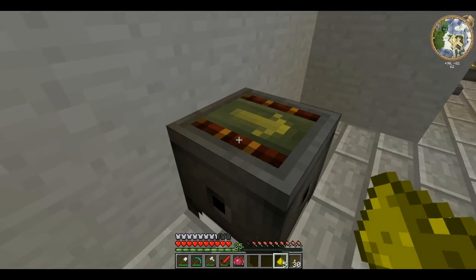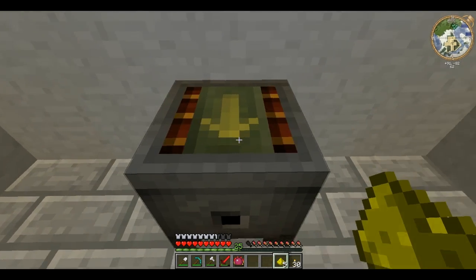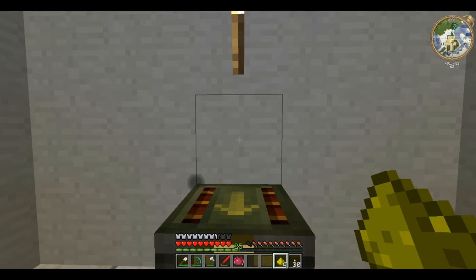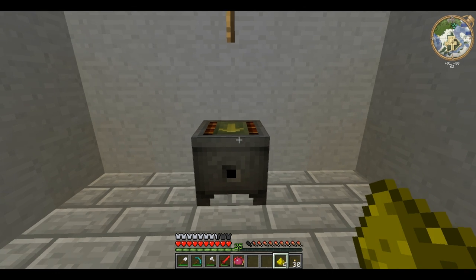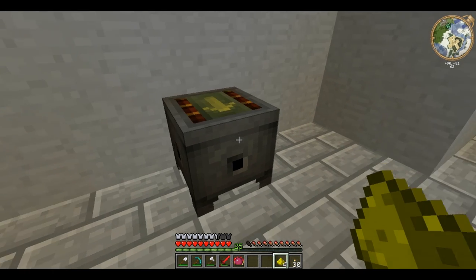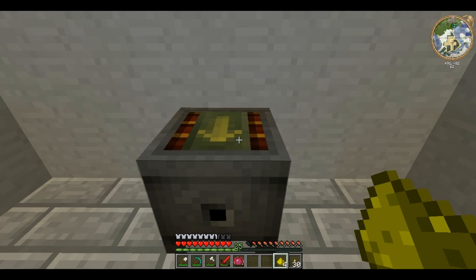In the ordinary Crucible, anything you chuck in, half of it is changed into this Vis and the other half is turned into taint. And taint is very bad — it infects your world and spreads. It's possible to get a Mystcraft world, an age, which is already consumed by taint. So if you want to see the effects of taint, use that instead, because it is very difficult to overcome.